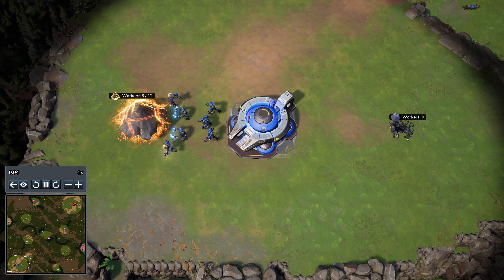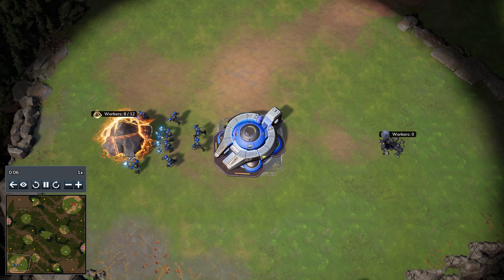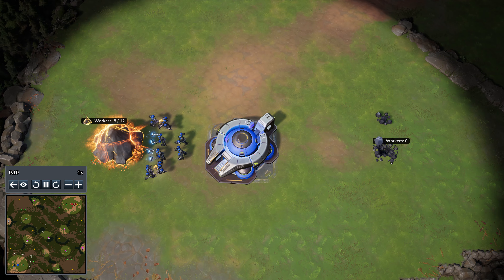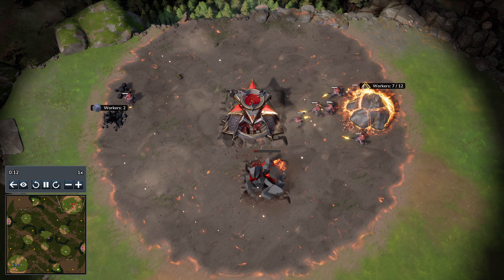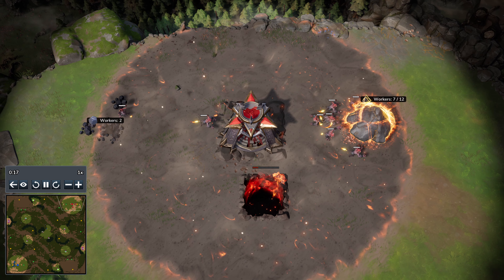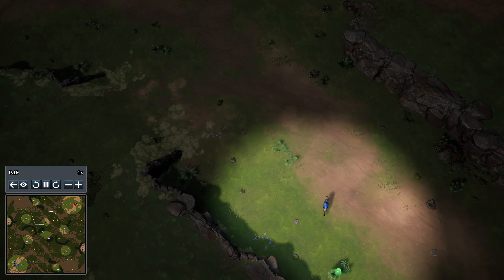Welcome everyone to a casted game for Stormgate. Today spawning in the southwest corner of the map playing in blue, we got 3db playing as the Vanguard faction, and his opponent in the northeast playing in red, we've got lualis playing as the Infernal Host. Welcome everyone to Broken Ground Hinterlands, that's the map for today.